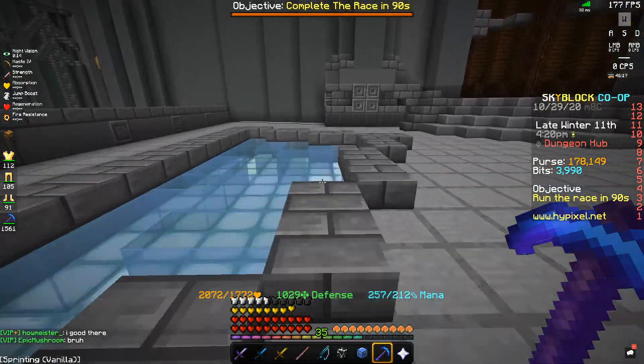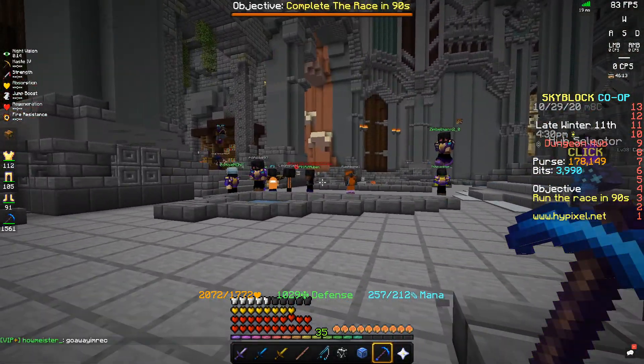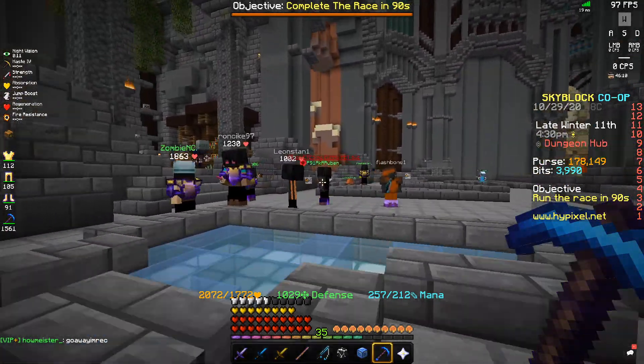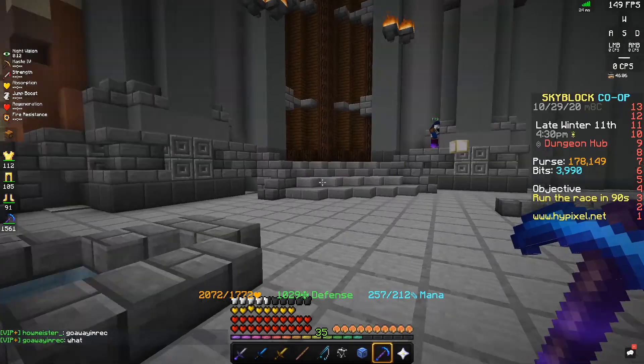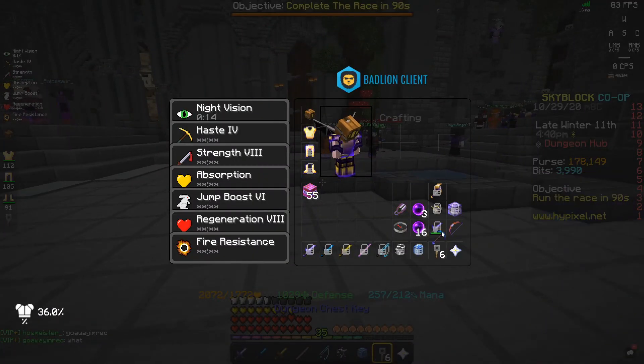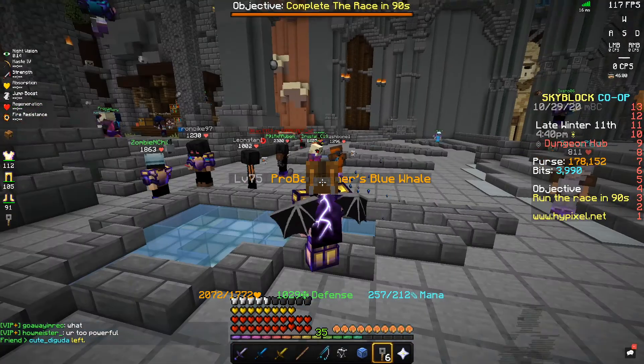Let's say you have two chests that make you money — like there's a Reek and Bob in two chests or something that will make you over 100k coins in two different chests in one run. You open up your first chest, you get it, and then you take the Dungeon Key and you right-click on it on the chest, and it'll let you open a second chest.